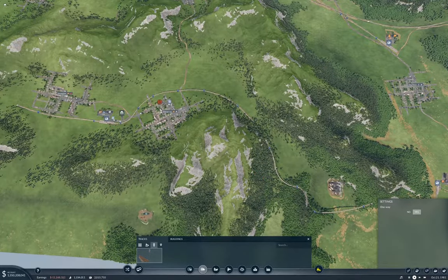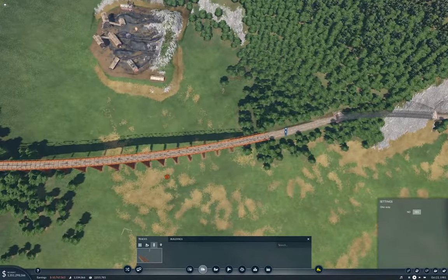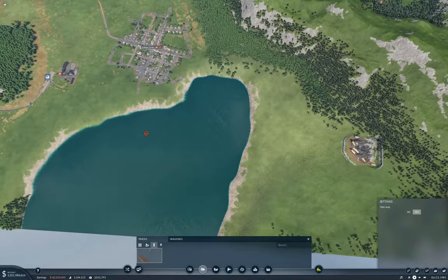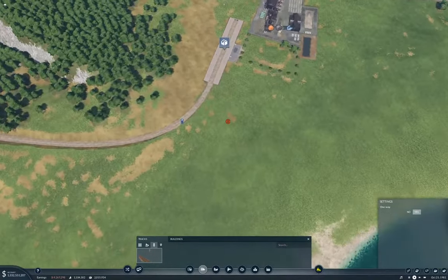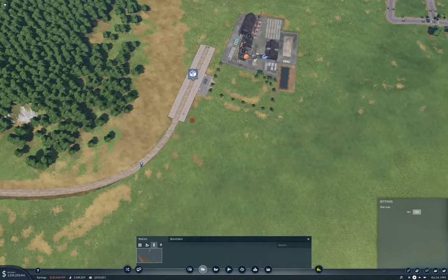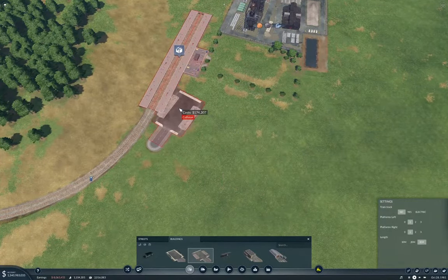We got the rail linkage up from the machines factory to the steel mill. Now we just need to get the raw materials into the steel mill. There are a couple of things we can do — we can bring in the coal by truck or by rail. I kind of want to bring it in by truck. So I'm going to need to put a truck station. Buildings for road — we'll make it extra long. We'll stick this in over here.